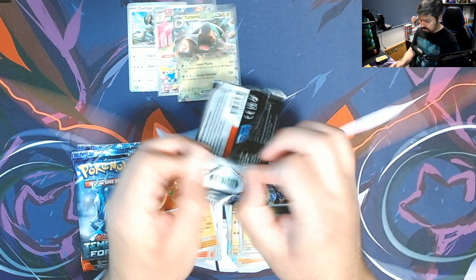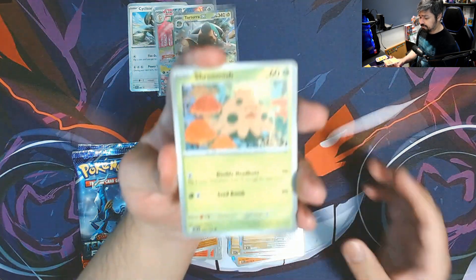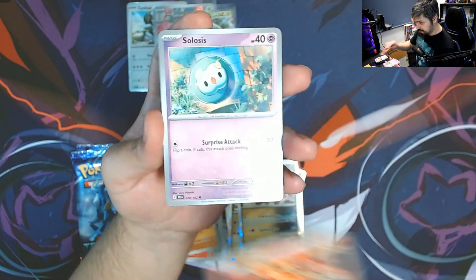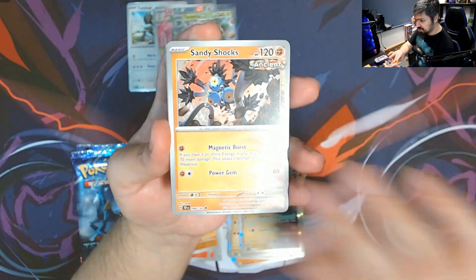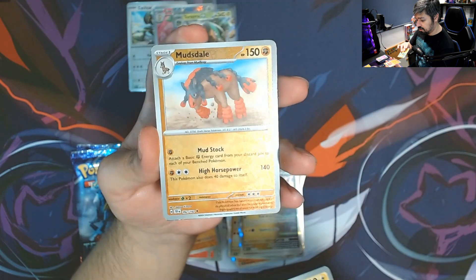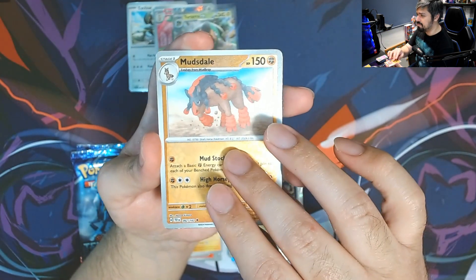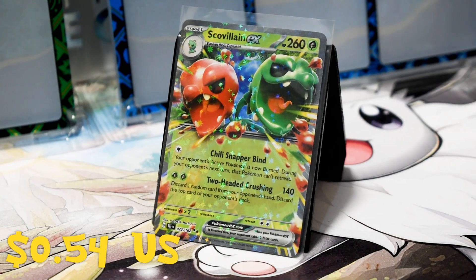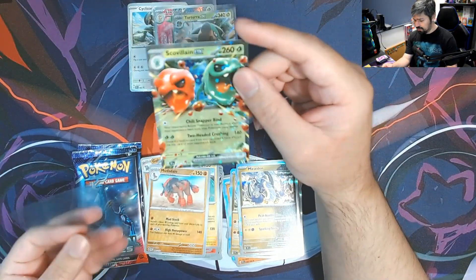Two last packs — come on! We got a Shroomish, Lickitung, Slugma, Celosia, Iron Valiant, Sandy Shocks, Reuniclus, followed by a Raichu reverse, Mudstail reverse, and we got a Skullwillain EX! We got another hit, but this is another one we already have for the binder, so this one will also be going for trading. Let's sleeve it up.